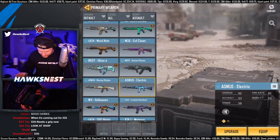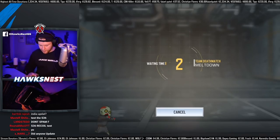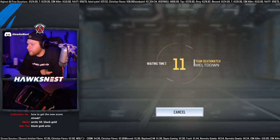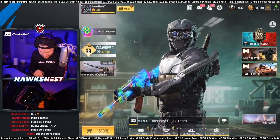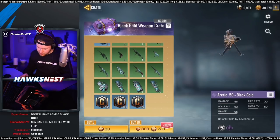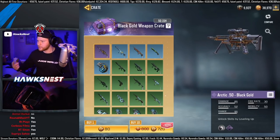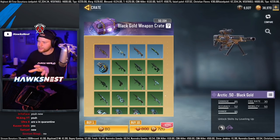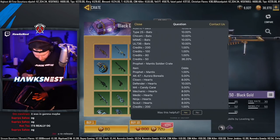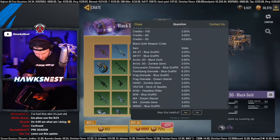I don't have any really good skins — I think Electric is the best one I have. We'll try it totally stock with absolutely no attachments. Let me go check the shop real quick. There's an Arctic 50 Black Gold — I keep going back and forth, I never really checked the store. Was that there before? I think it's new but old at the same time — I think it's super old to the point where it's new for everyone else. It's a pre-season thing. Let's check the odds and open it.